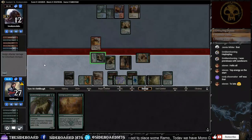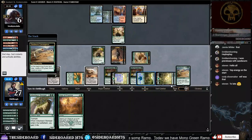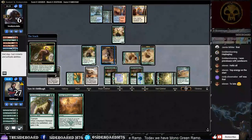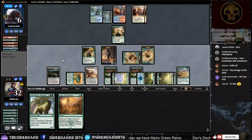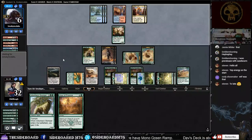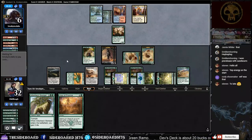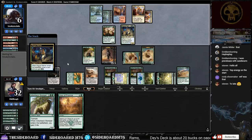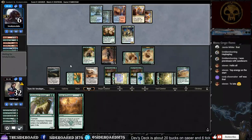Next turn when we play Arborback Stomper things are going to get ridiculous. We're already gaining five life here off Verdant Sun's Avatar. The only real problem with ramp right now is Approach of the Second Sun — this Temur deck has no outs.